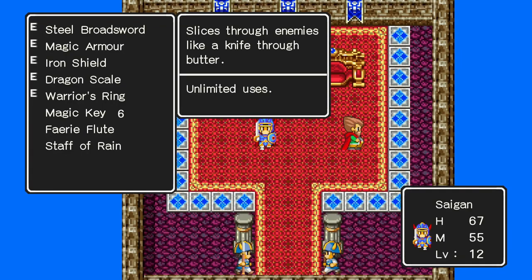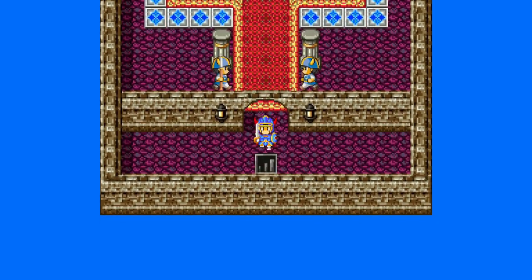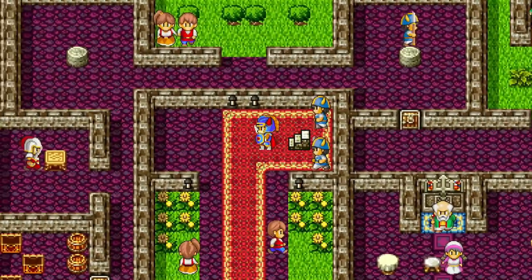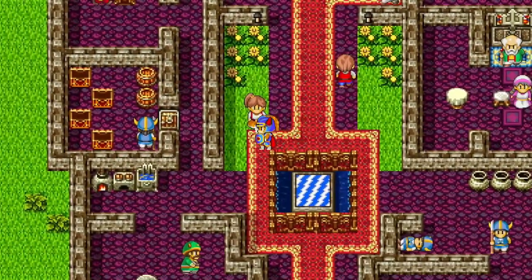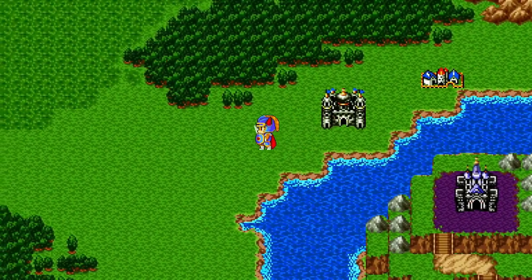If you have yet to do so, fight gold golems until you've saved up 9,800 gold. Today we will travel to Cantlin, the final town to visit in Alefgard. Make sure the fairy flute is in your inventory before heading out, for a mighty golem guards the town and the magic of the flute can lull it to sleep.